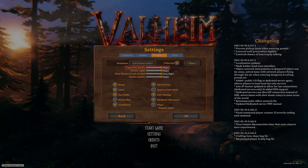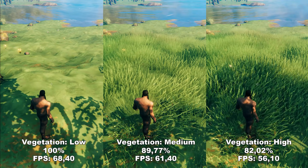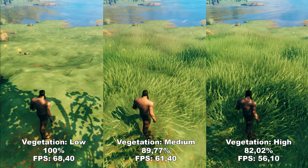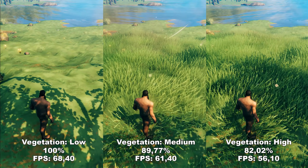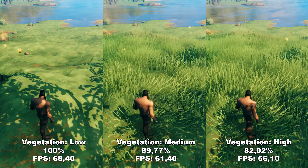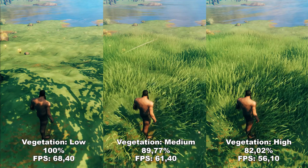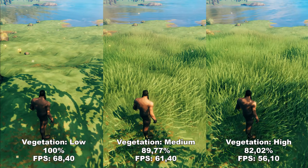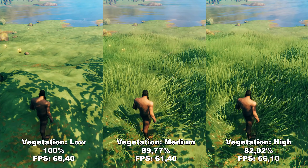The first setting we'll look at is vegetation quality. Vegetation quality determines both the quality and density of vegetation inside the game. This is most noticeable with the grass — on low, we completely eliminate all grass. Between medium and high, the only difference is the density of the grass; the range in which grass loads is the same on both. On high, you get a bit more dense grass. Since you completely disable vegetation on low, I would not recommend it. I recommend medium, as there's a 7% performance difference between medium and high, and the density difference is not that noticeable.